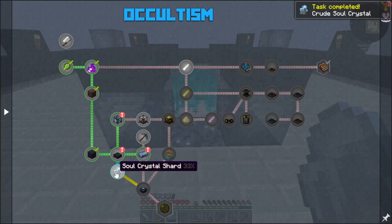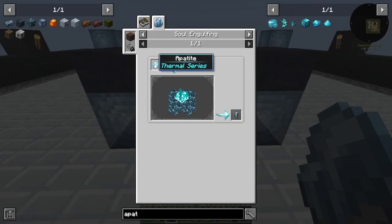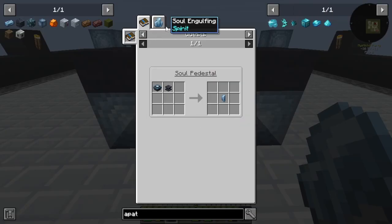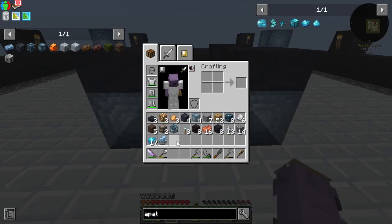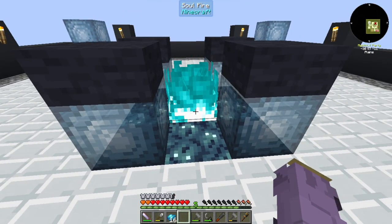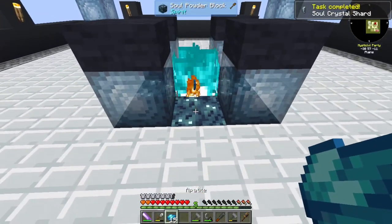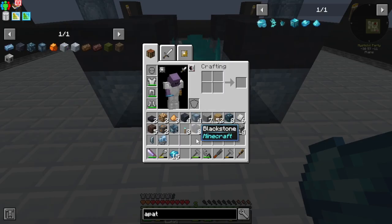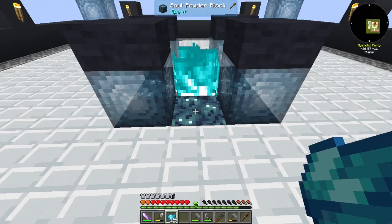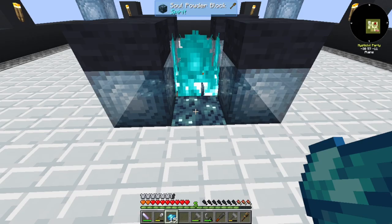So the next thing we have to do is make ourselves all the tiers of soul crystals — each one requires the next one to be thrown in. Luckily we're already at the max tier size, so we just need to pick it up in time. I think it converted — yes it did. Then we can throw that one in and it'll just sit there. I believe you just collect mobs with them and then you can use them on the soul cage. Kill one mob to bind.